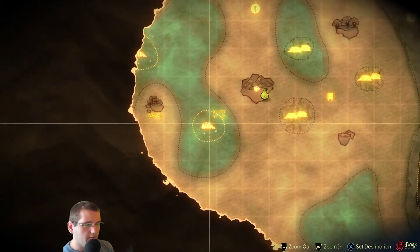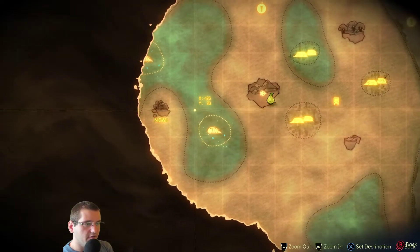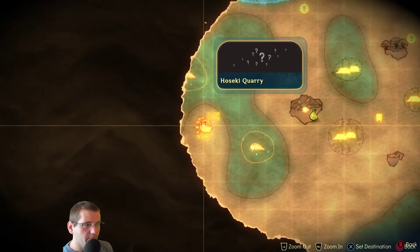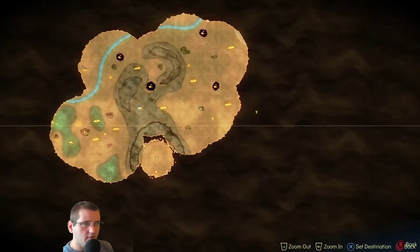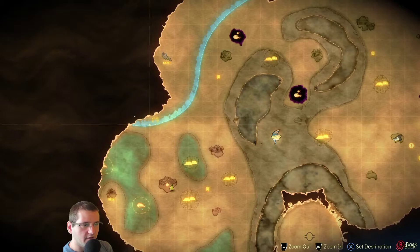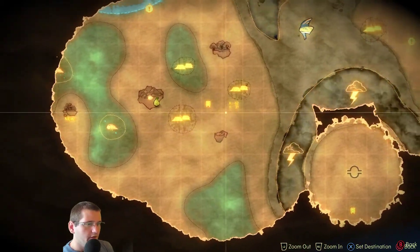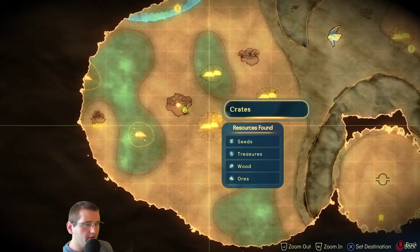We could go here — what's this? I have no idea what this is. Nebula fiber — so this is how we make nebula fabric. This is ice, I'm guessing, and we can't go past it. That's why we need the icebreaker. Let's go pick up some seeds.